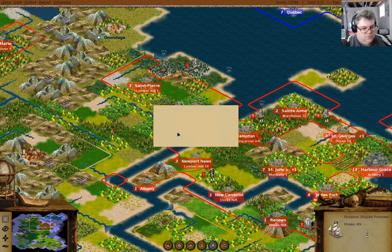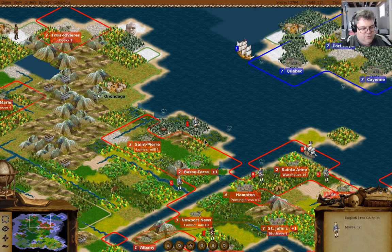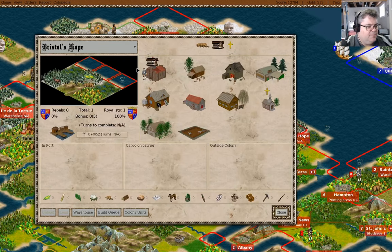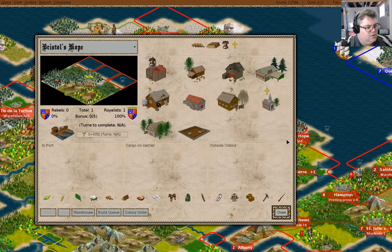You can disembark there. Bristol's Hope — change work to lumberjack.